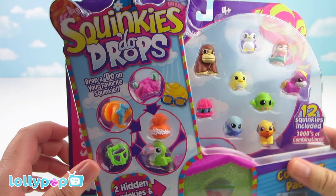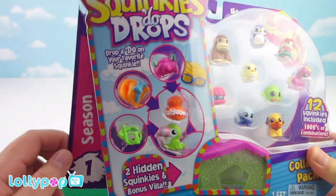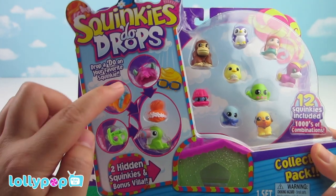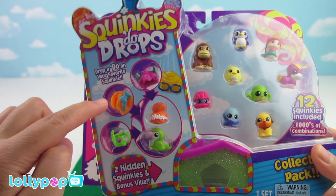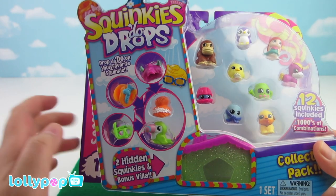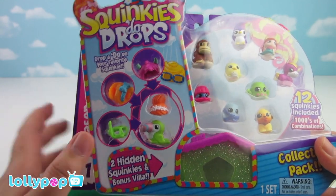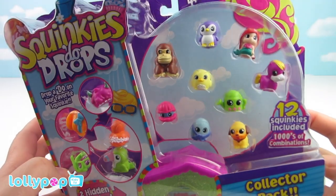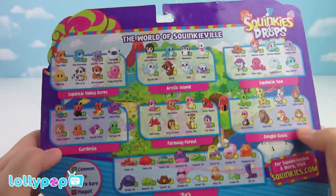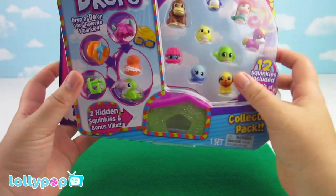Hi friends! Today we have Squinky Do Drops Season One, and here are the Doos. There's four, and there's a toucan, two hidden Squinkies, and a bonus villa. Twelve Squinkies included, and here's the world of Squeakyville. All right, let's open it up!